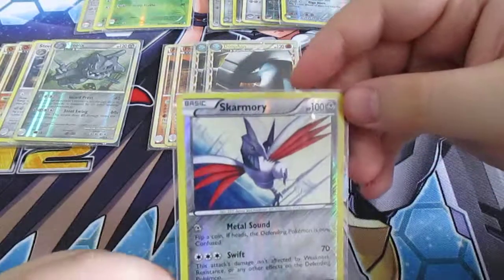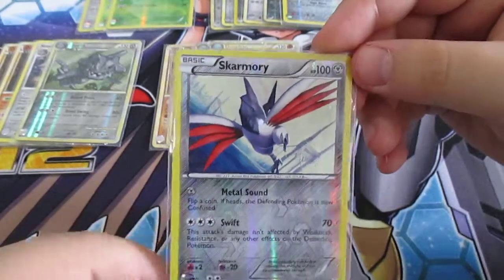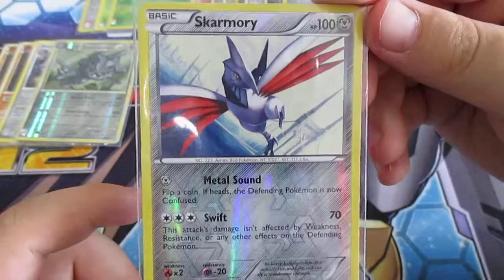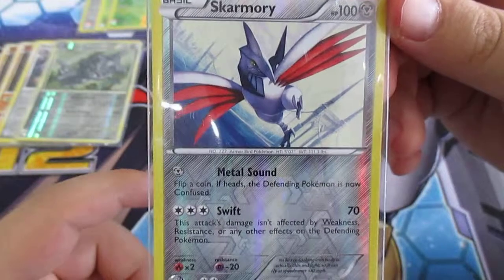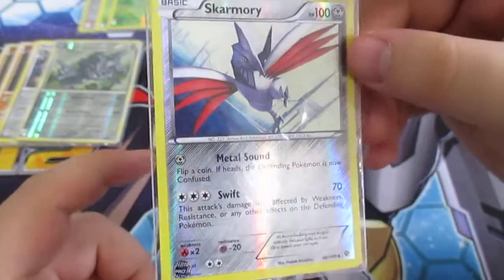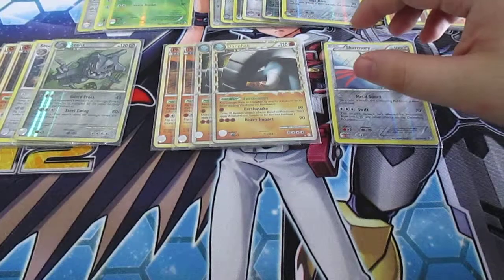Next one is Skarmory. I like Skarmory — many people think he looks stupid but I think he's pretty awesome. One energy Metal Sound — flip a coin, if heads the defending Pokémon is now confused. Then Swift for 3 energy does 70 damage and this attack isn't affected by weakness, resistance, or any other effects on the defending Pokémon. So it's just 3 energy for 70 damage. I was going for another Skarmory but for now I just put that one in.